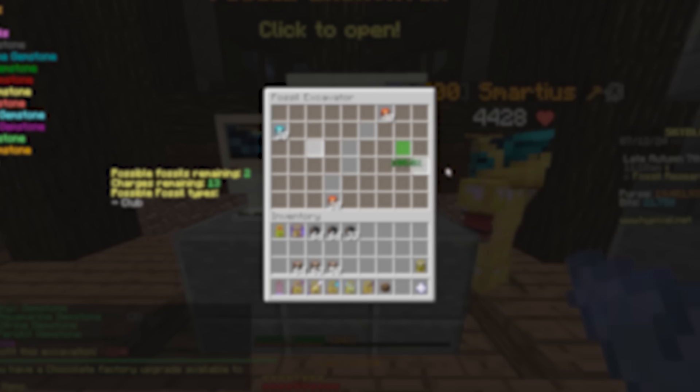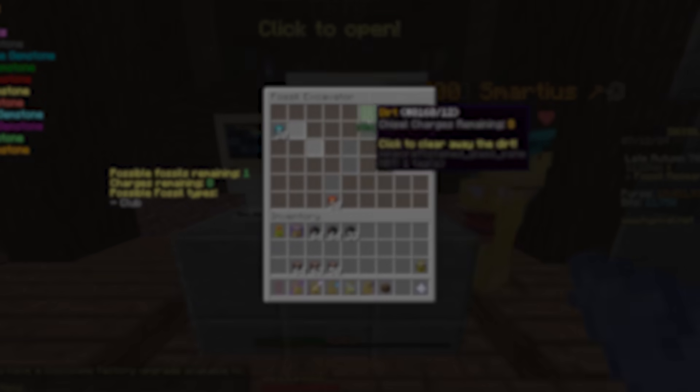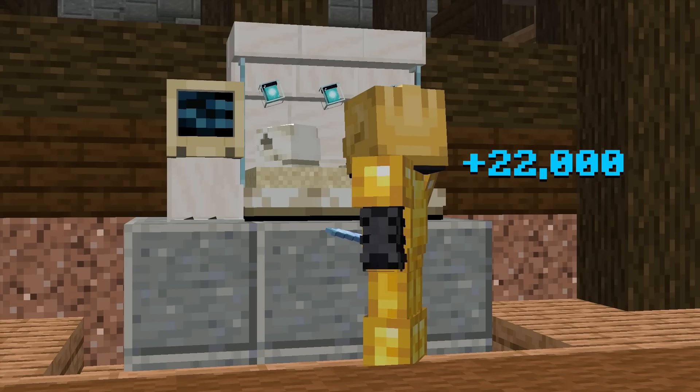Oh, I got another one. I'm up so much — it's actually hilarious. You see, by obtaining suspicious scraps and opening them, you have the chance of obtaining Glacite powder.